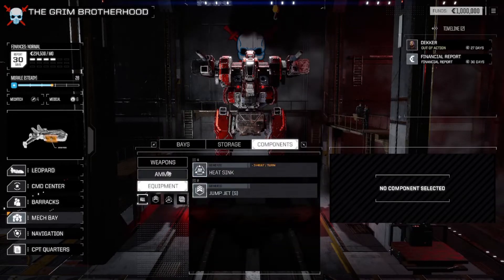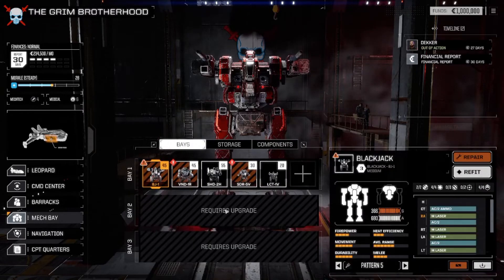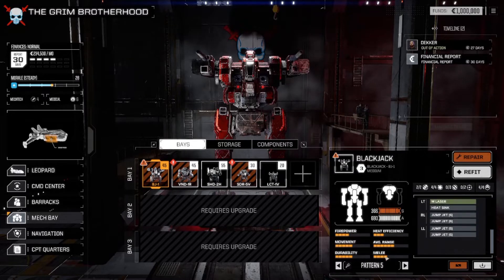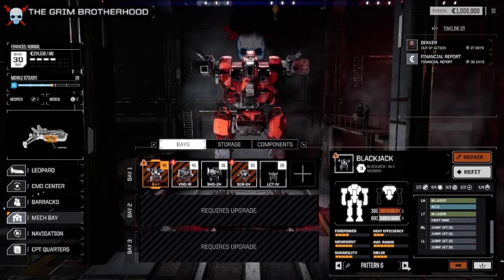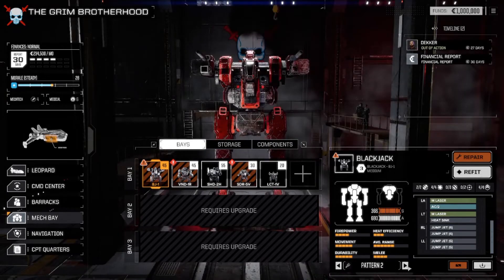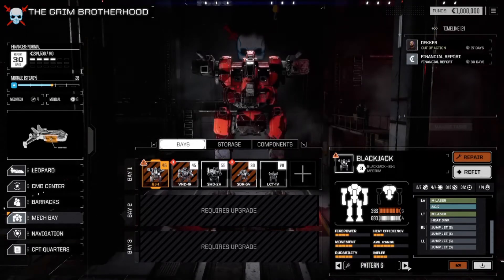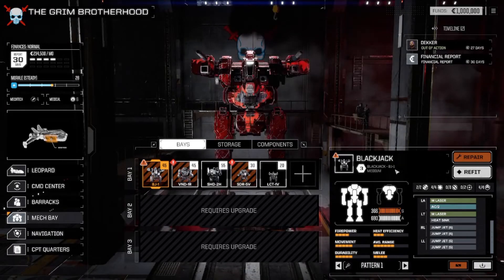Back at your bay, you have your loadout on the right. You see where it says 'pattern'? This is different than the paint job. When you change the patterns, it changes the way the paint job is done on that mech. You can flip between them and it shows you the different patterns for the color schemes you chose. Let's go and refit. Don't worry about repair yet.